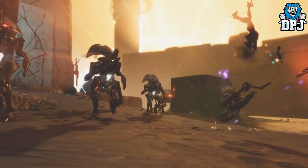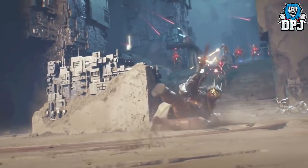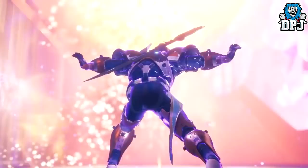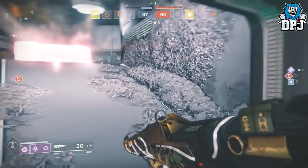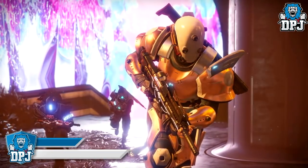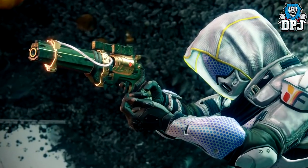Moving on — ever since the first Curse of Osiris trailer we've seen a unique set of weapons I said were definitely Vex-related and could even be the new raid weapons. All of that has been put to bed. This unique set of weapons are obtained via normal gameplay. You can see them on screen now — they have a unique design that screams Vex. Within the Lighthouse on Mercury, upon completing the Curse of Osiris campaign missions, we get sub quests to gain weapon parts which we can forge together right here within the Lighthouse.